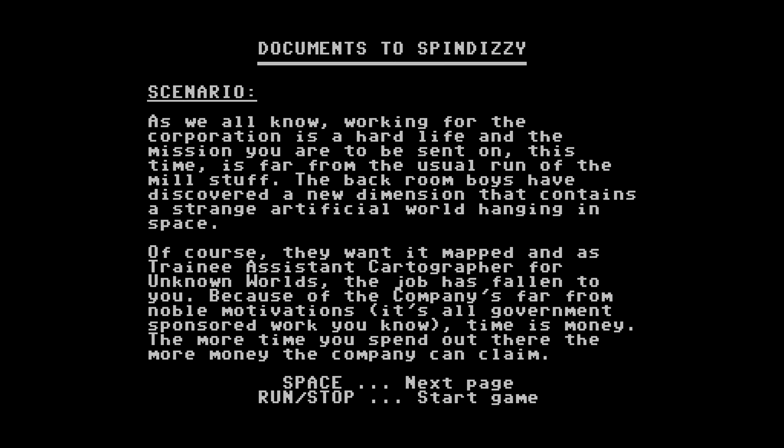Your blue-collar job? Something like that. Of course, they want it mapped, and as trainee assistant cartographer for unknown worlds... that's an interesting job title. Well, the job has fallen to you. Because the company is far from noble motivations, it's all government-sponsored work. Time is money. The more time you spend out there, the more money the company can claim.